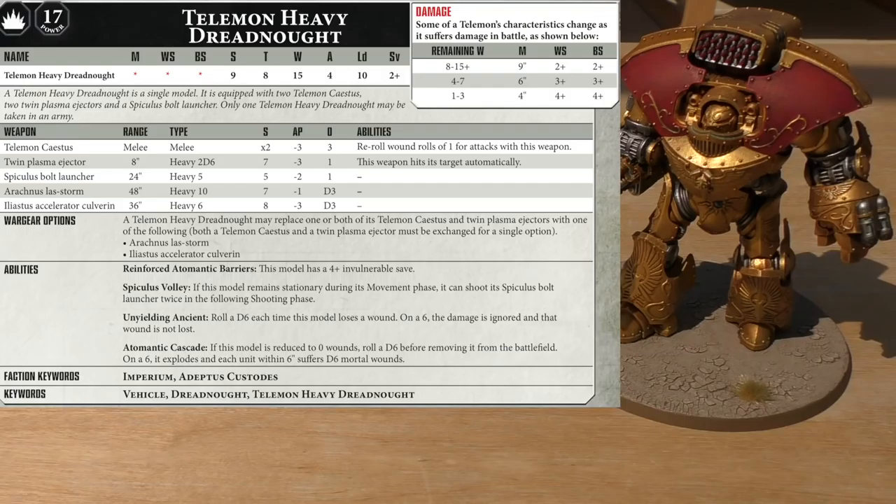Abilities: Reinforced Atomantic Barriers — the model has a 4+ invulnerable save. So you've got a 2+ normal save, 4+ invulnerable, 15 wounds, toughness 8. Spiculus Volley is a great addition that really boosts the weapon. If the model remains stationary and is packing the Arachnus Laz Storm, it can shoot its Spiculus Bolt Launcher twice in the following shooting phase. That's incredible.